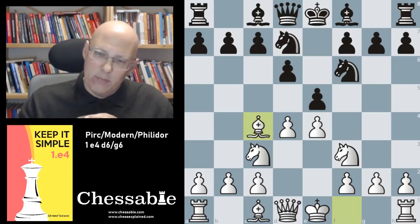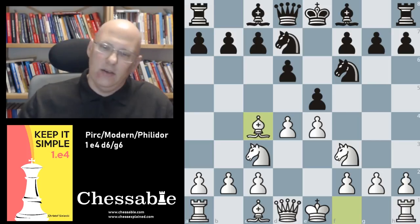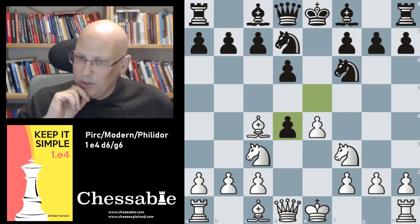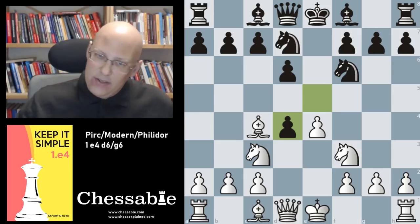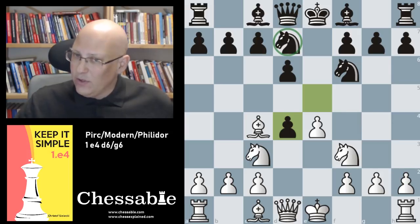Black's main move here is bishop to e7 — probably also the best move. We can look at alternatives: if black takes on d4 now, it is actually a little inconsistent, because if you want to take on d4 in the first place it doesn't make much sense to commit to knight bd7 first — taking on move four is more logical. That being said, we still need to know what to do.